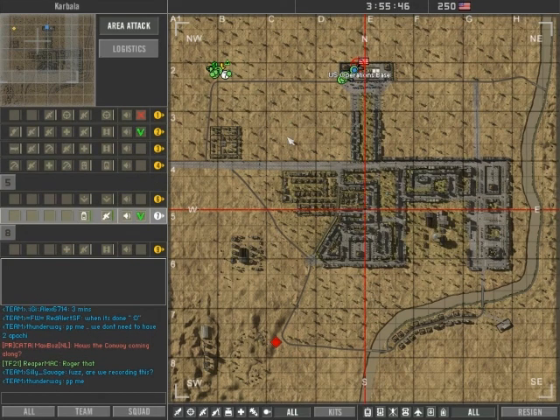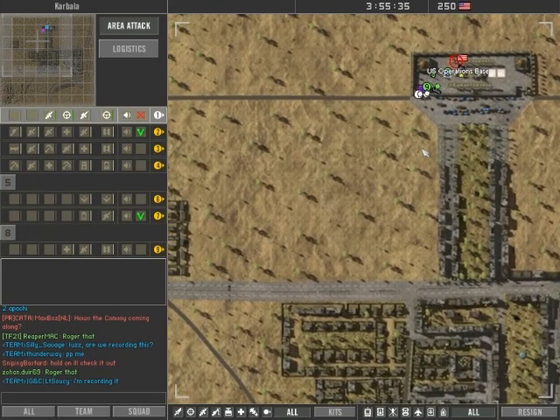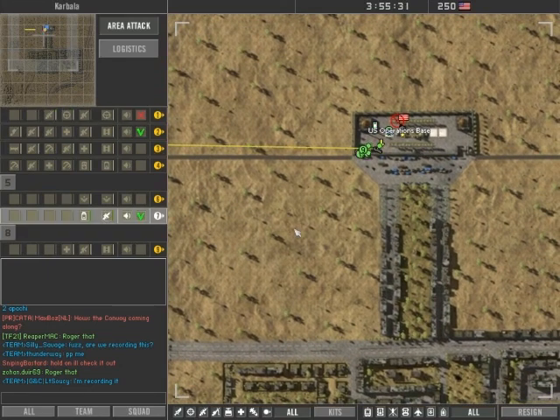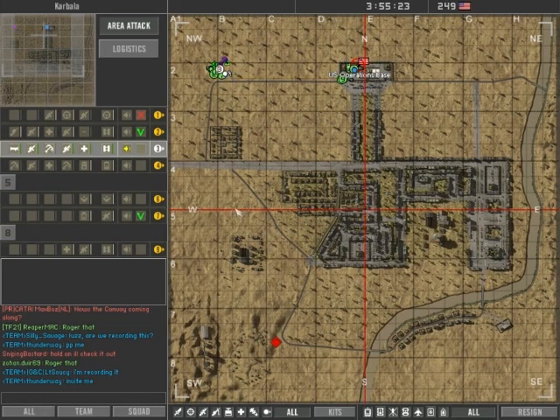Squad 7, once you deploy those supplies you can go back to main and rearm for another push. Move to this position. Squad 7, once you rearm your trucks, go back to the FO position. Command — enemy technicals, contact.